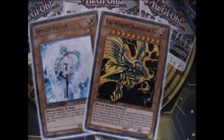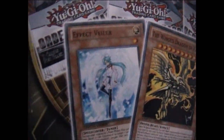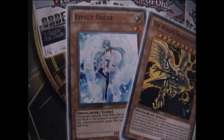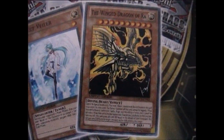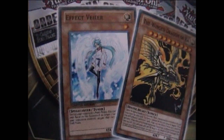I would like to have both cards, but to be honest, probably the one I prefer to get is Effect Veiler, because I think that's the higher value card. The Winged Dragon of Ra — I can get the Shonen Jump version for less than this Super Rare version of Effect Veiler.